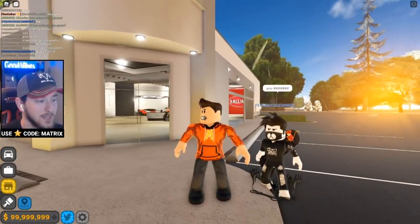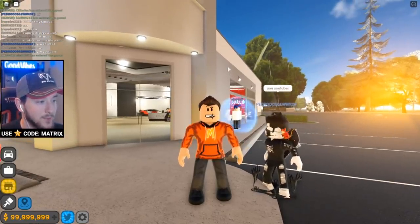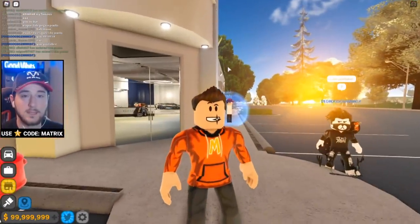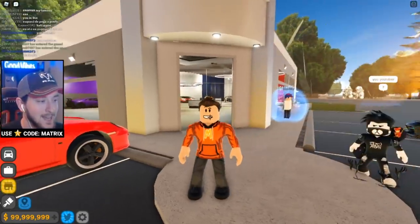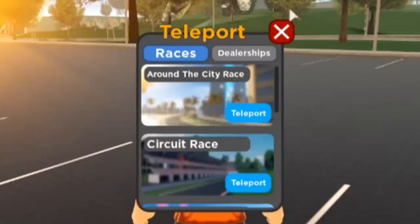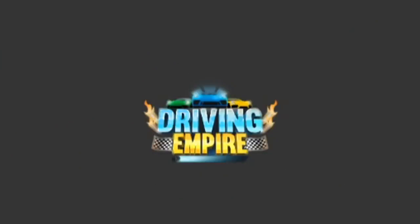We got a little bit of help from the owner to actually get this vehicle, but he did recommend not purchasing it until things get fixed with the system and the way it interacts. Apparently right now it's a little bit buggy, so we're gonna see just how buggy that is. You can basically teleport wherever you want to go in the game, so we're just gonna quickly teleport over to the boat dealership.